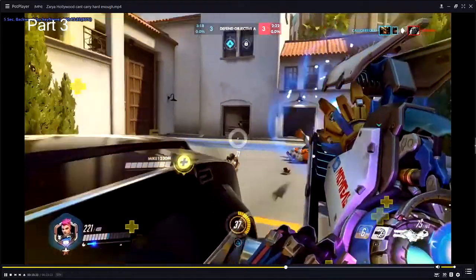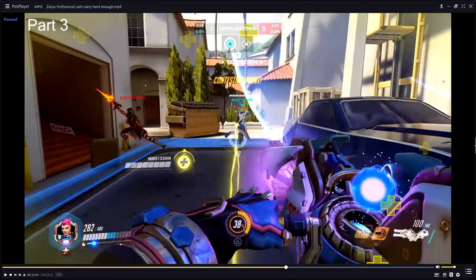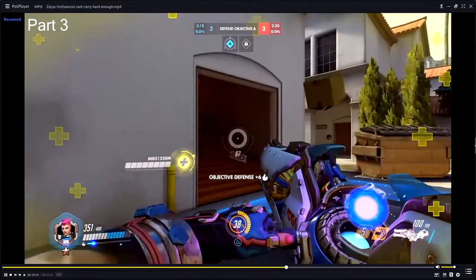That barrier was... again, make sure you assess the situation before you press the barrier button. You hear Sombra behind you, which is good. You turn around and see Sombra, which is good, but you don't barrier who Sombra is shooting at.